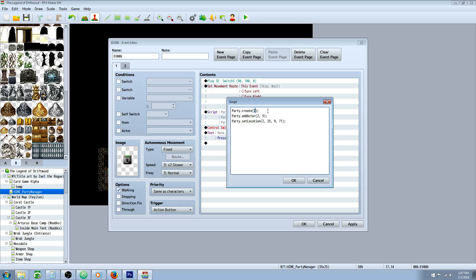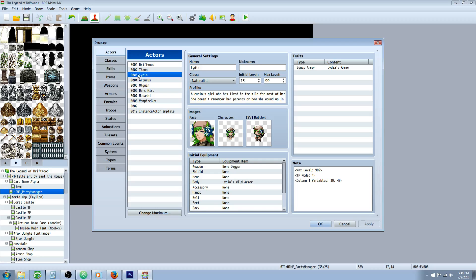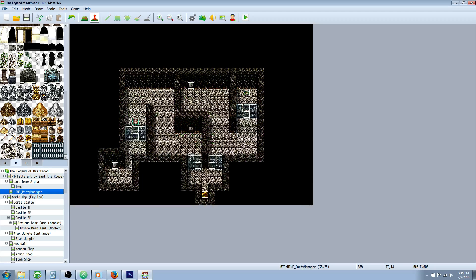This script call is where we actually use the Hemiworks plugin to create a new party. Insert new, tab 3 at the bottom under script — under advanced. Do capital P on Party dot create and give it a number. We're keeping it simple: party number two. Then on the next line: capital P on Party dot add capital A on Actor. The first number selects which party to add to — party two — then a comma, then the actor number.